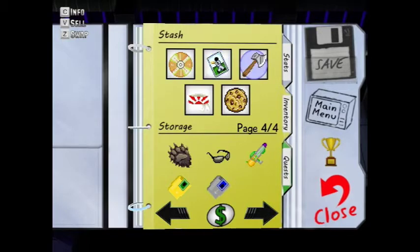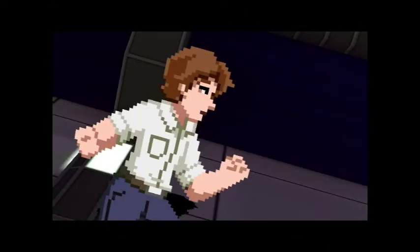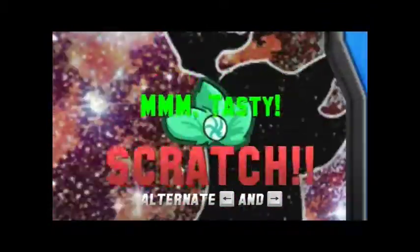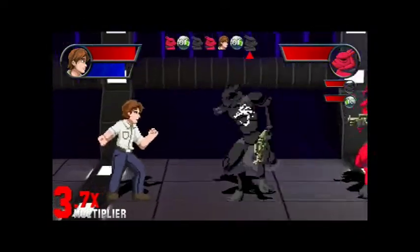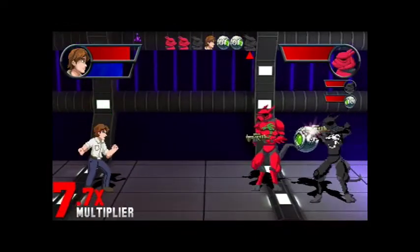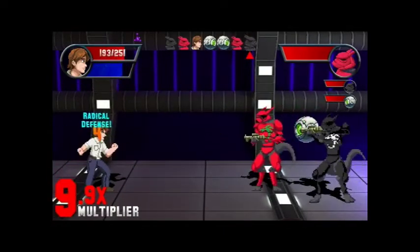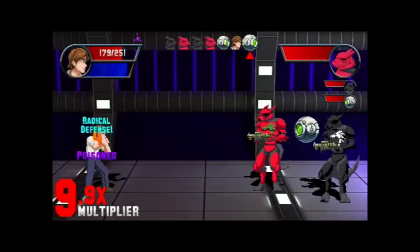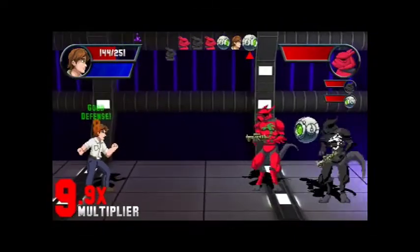I prefer the disc, the baseball bats, and the Powertron axe a whole lot more. I might pull out the Mega Soaker — yeah, let's pull out the Mega Soaker. It might be useful to clear out a whole bunch of enemies, but in order to make it really work, I have to get a full charge.